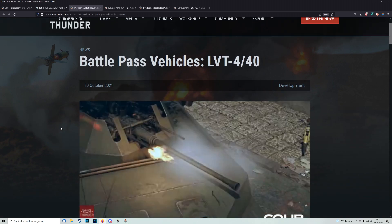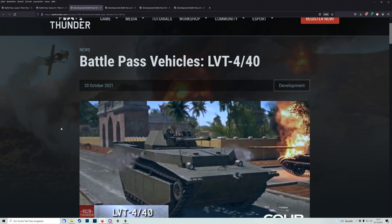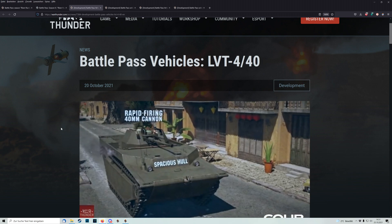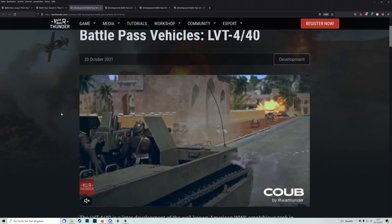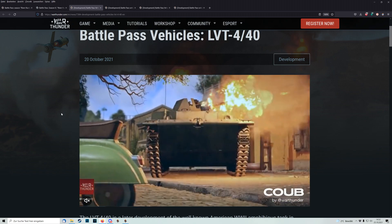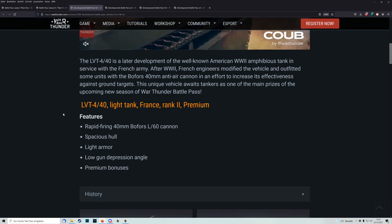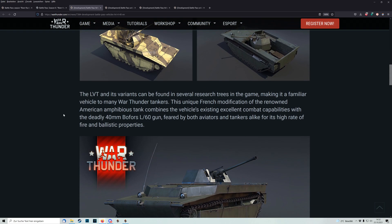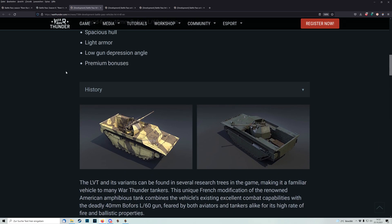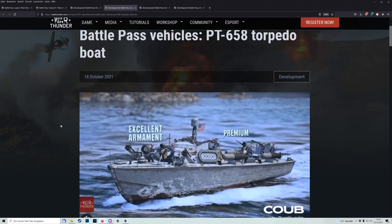First, let's talk about the LVT 440, which will be a French low-tier vehicle. It has a 40mm cannon and, from what I can see, also two coaxial 50-cal guns — so very strong versus aircraft and very strong versus tanks. It's also amphibious. It's weak versus ATGM strikes, but versus normal AP it might be able to soak up some damage, so I think we will see it quite often in higher-tier battles as a troll machine.